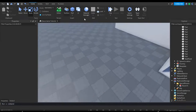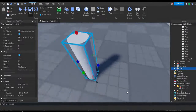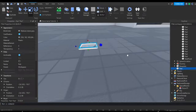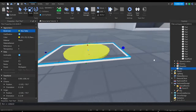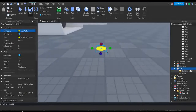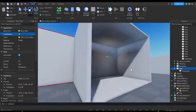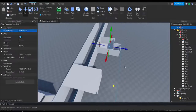Now we need to create a light for these rooms. I'm going to insert a cylinder by pressing the part tool, make the cylinder flat and a little bit larger. I'll keep it as a yellow color. Inside of this part, go to the explorer, hit the plus, and insert a point light. You can modify the range and how bright you want the light to be.